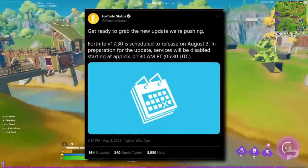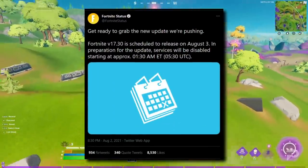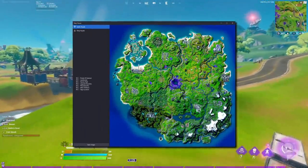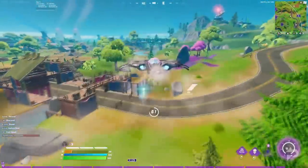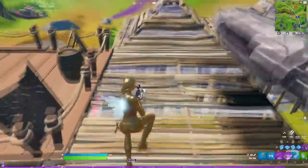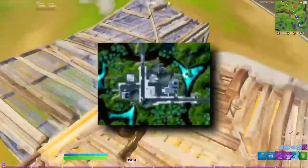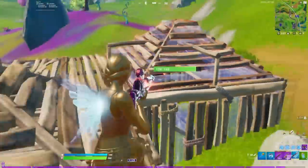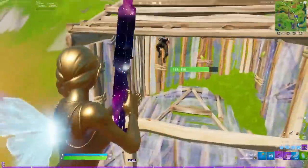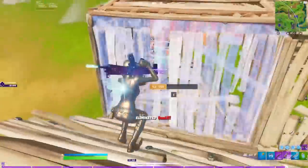Since Epic Games have completely forgotten how to publish even the smallest patch notes on their Twitter account, let's start with the map changes. At first glance it might look like nothing has changed, but as a matter of fact the alien abduction of Slurpee Swamp has begun, with a few chunks of the map now having been ripped away by the mothership overhead. You'll currently be able to visit the abducted parts as part of the mothership minigame after being scooped up by an abductor.